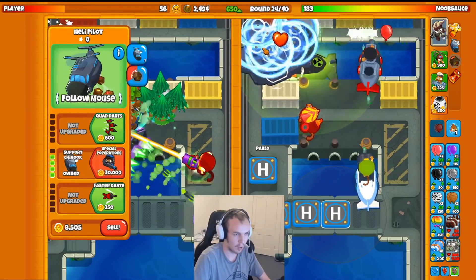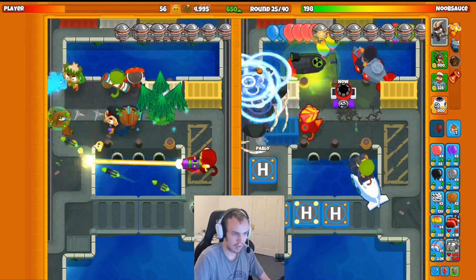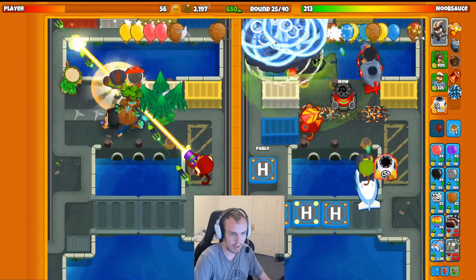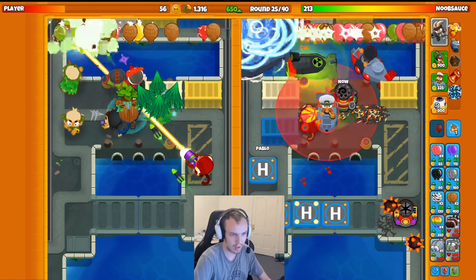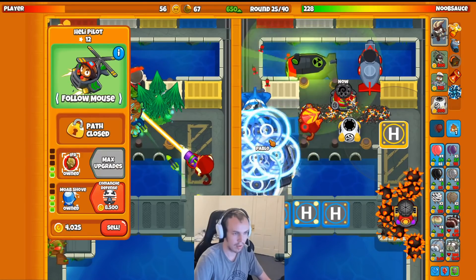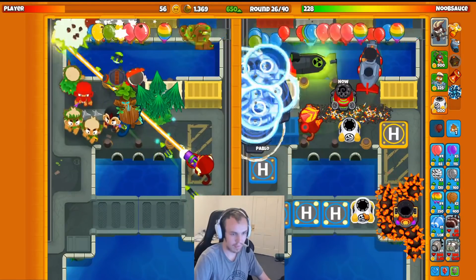Now we can just farm on while they have to sell all their farms. We're going to Spike Storm right there. We're going to get — what's it called — Spiked Walls in the back. Actually, I probably do need it. Yeah, I need a MOAB shove at least for these AI MOABs, because I have nothing on the AI path. Let's see if they send me DDTs here — if they do, I need to do some Spike Storm micro. It doesn't appear they are.